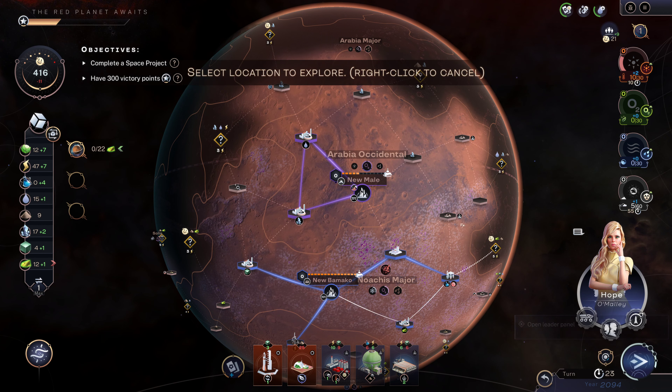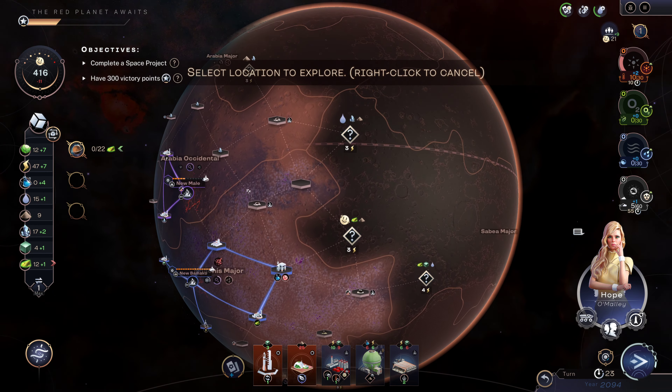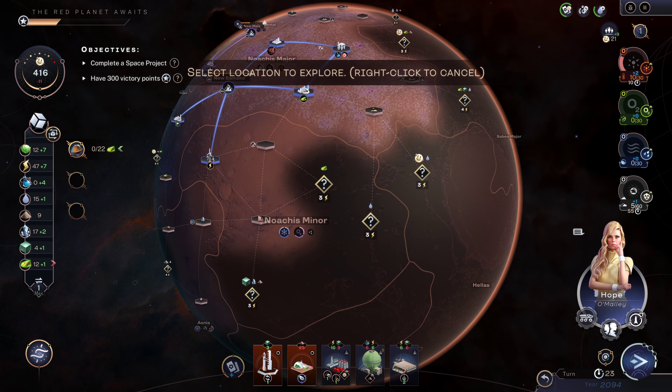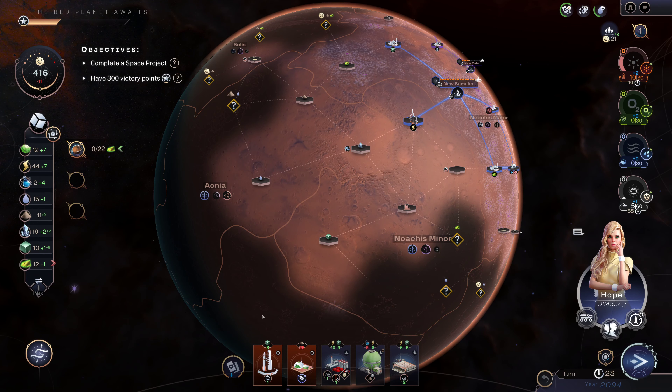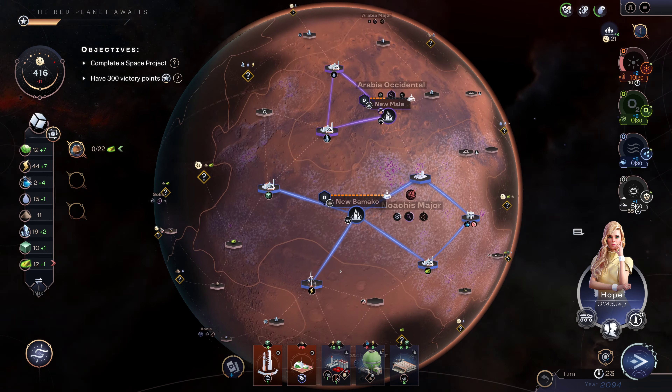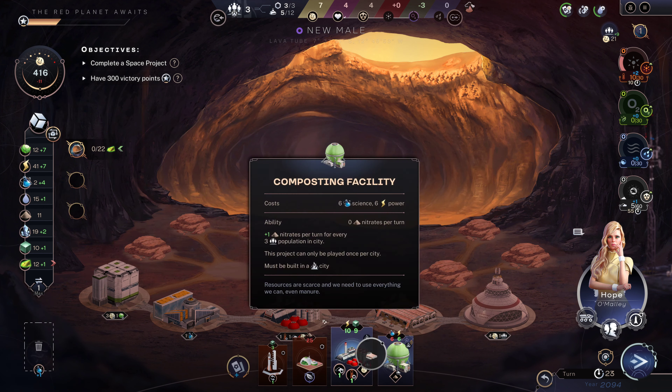We're looking three rings out now. Let's look for something that's got some titanium, like this one. I'm not really concerned with building another adjacency necessarily there, so let's go ahead and just build our robots here.